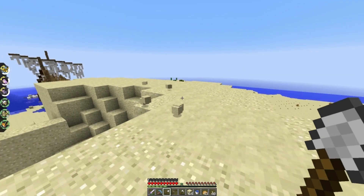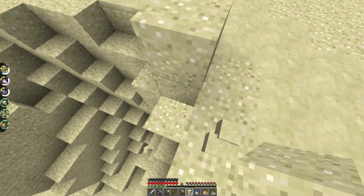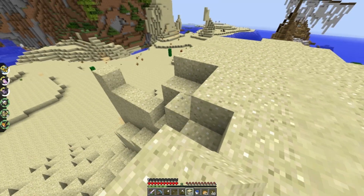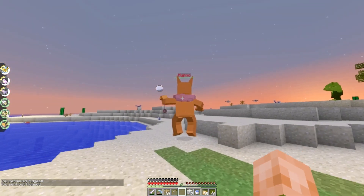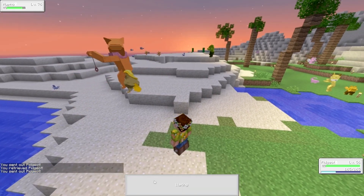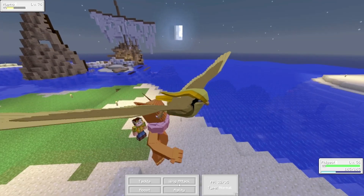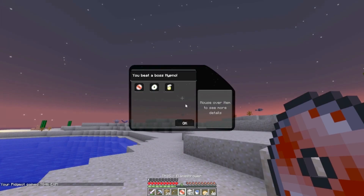I'm gonna do a little terraforming on this mountain to give us a nice platform. I don't want to destroy its shape too much but I need enough room to build on it. We don't have a lot of time left in this episode so I want to build something quick. There's a Hypno boss and a Drowzee boss here — can we get both? A lot of times the other boss despawns before I kill the first one.